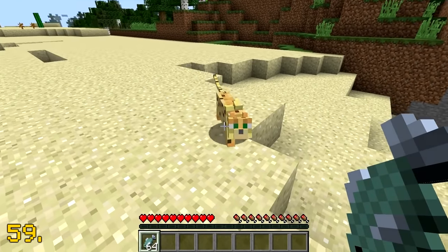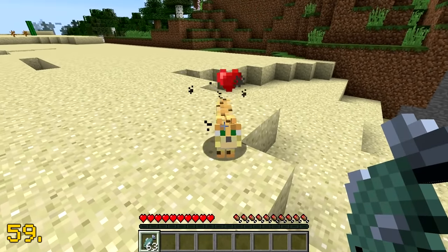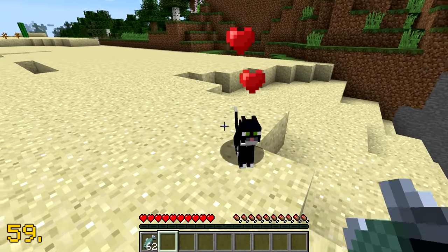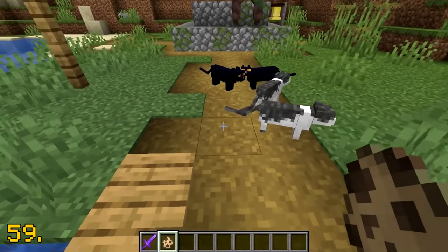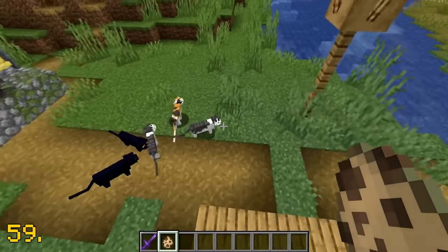Back in the earlier days of Minecraft, cats were instead obtained as a pet by taming an ocelot in a jungle biome. But then in version 1.14, stray cats became their own separate mob and spawn in villages.